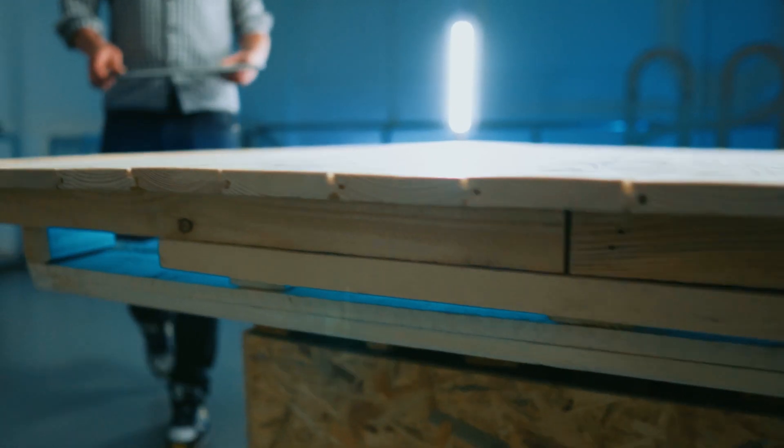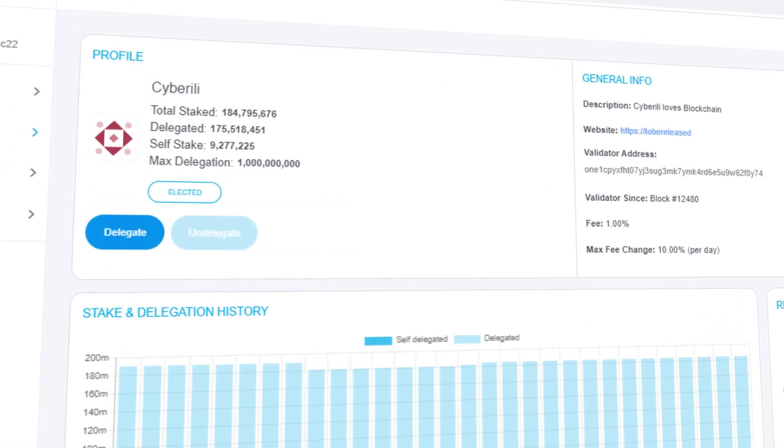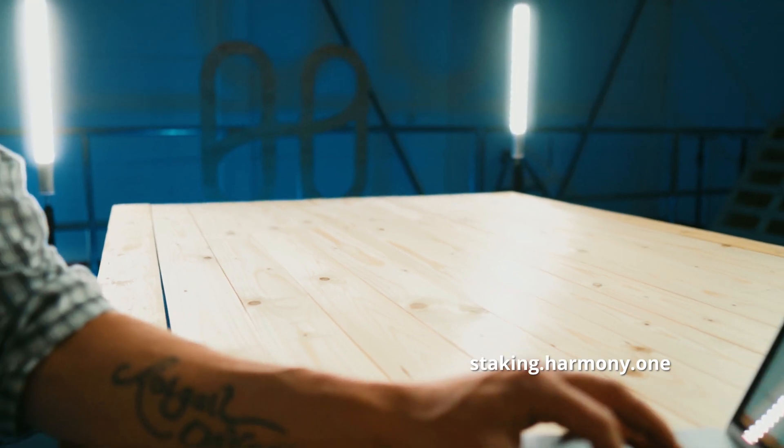If you don't want to run a validator node but still gain exposure to staking rewards, then delegation is an easy and flexible way to do just that. As a ONE token holder, you can delegate your holdings to existing validators, and it's all done via the Harmony Staking Explorer at staking.harmony.one.